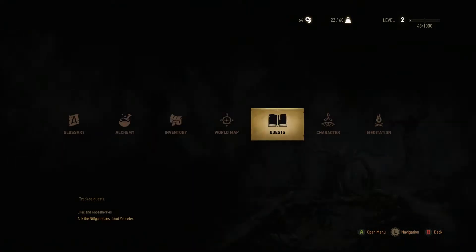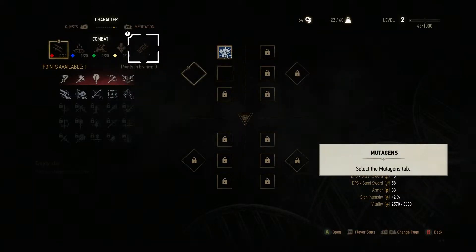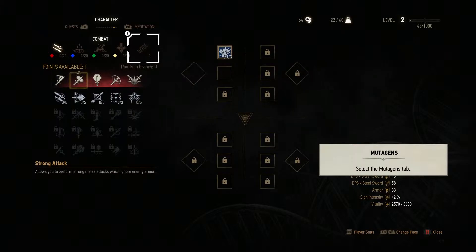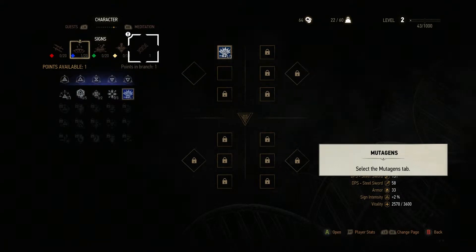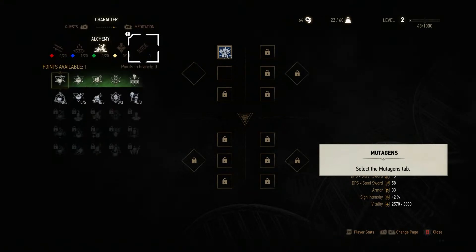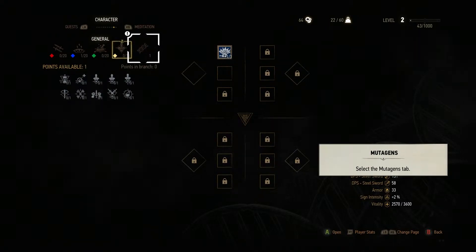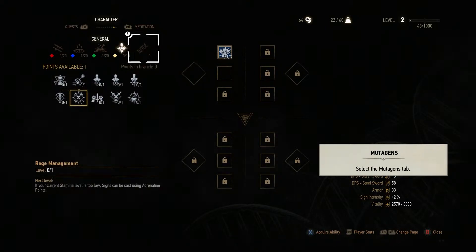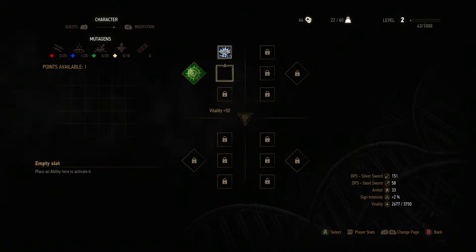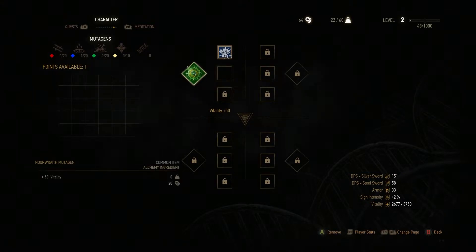There's also a small level-up system. I actually have a skill point to spend so we can do that. Every time you level up or go to a power shrine, you get skill points which you can apply to different things. I can power up my signs, pick better abilities, make my potions last longer, give me more effects from them, and just general passive buffs. If I equip a mutagen and an ability in the same area, the mutagen will get a bonus — like if I had a green ability here, I'd get more health from this.